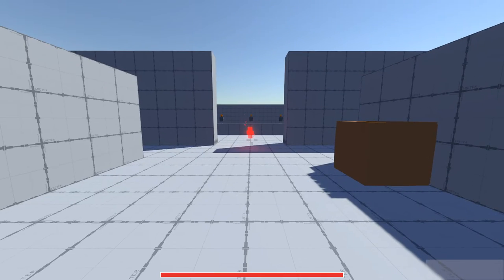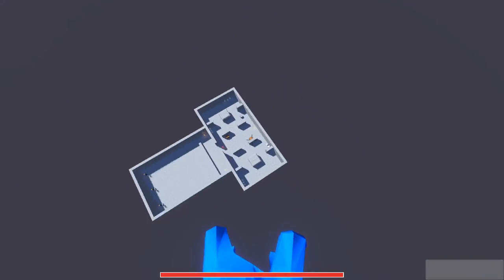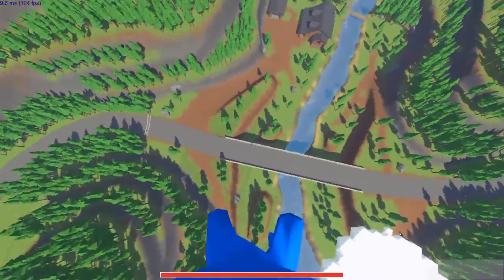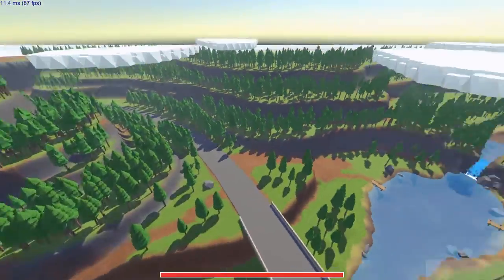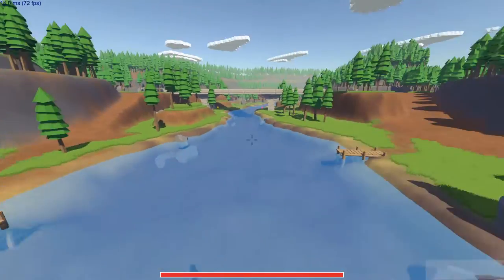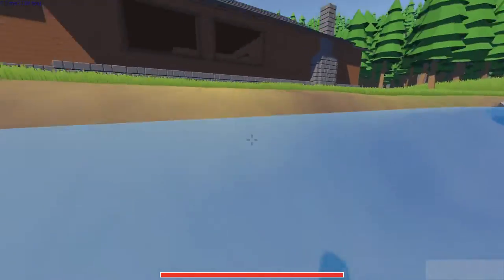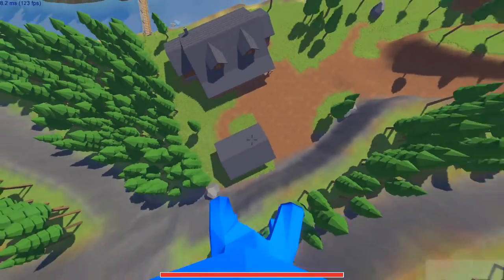I just wanted to show you this admin command I added — it's the fly command. You just type slash fly and now you can fly around the map. This is useful for development so I can get around the map quickly and see things from an aerial view. In the actual game, this will be useful for admins if they want to fly around the map, or if I add some creative mode in the future.